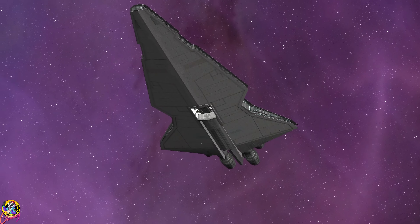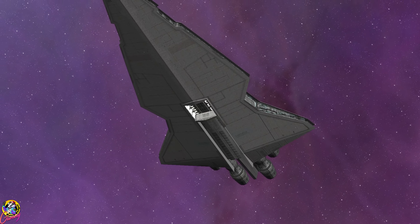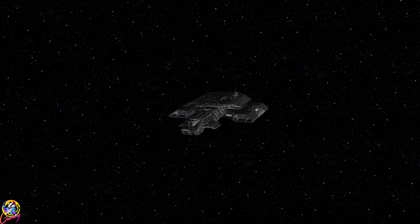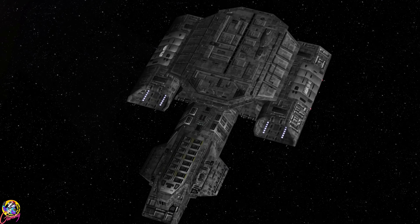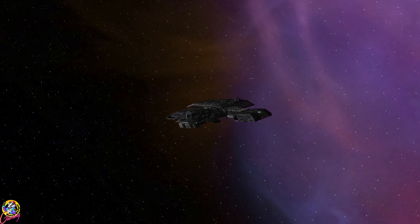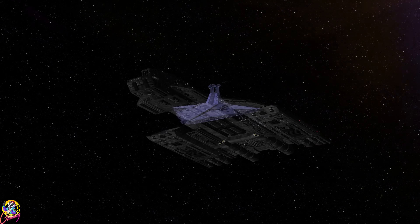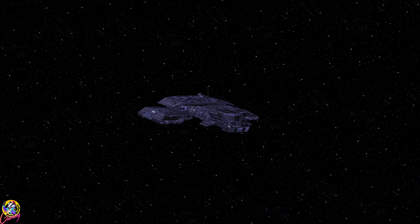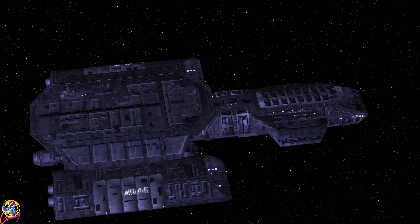The Venator is equipped with a multitude of weapons — it's a very large and powerful ship. This version of the Daedalus is equipped with railguns and tactical nuclear weapons, and it does come with Asgard shields. I fear the Venator may have an advantage here, but the Daedalus is capable of launching F-302s. Let's see what happens.